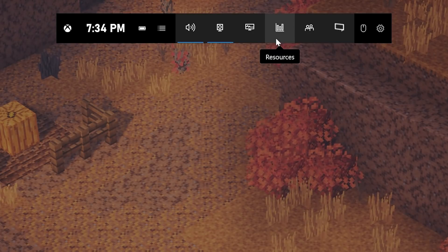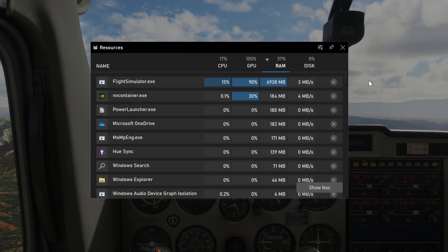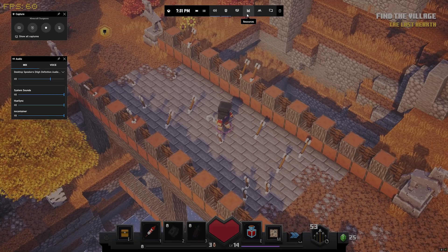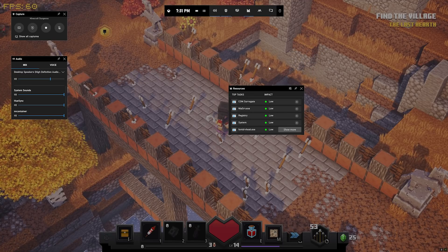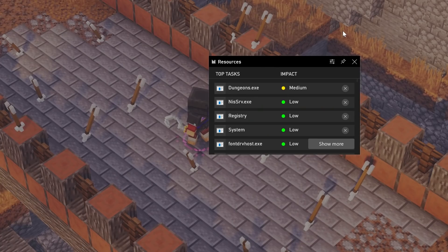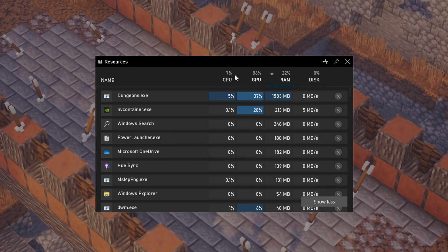The first feature I want to look at, which is a big one, is the Resources widget. We know a lot of PC gamers are using the Task Manager in the background, but the downside is that you need to Alt-Tab away from your game, which isn't ideal. So now with the Resources widget, you can pull that up within the Game Bar and get access to monitoring and managing those resources without needing to leave your game. If you open it up, it gives you a quick rundown of what apps are running and what kind of resources they're taking up — red, yellow, or green can tell you what apps are taking up a lot of resources that could be impacting your game's performance. Or you can switch over to the Advanced view and get a more detailed breakdown of which resources are being used by which applications.